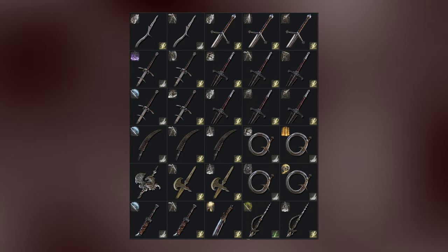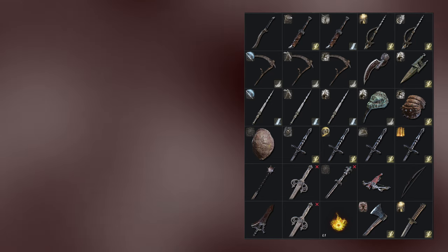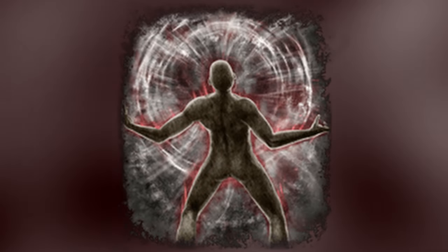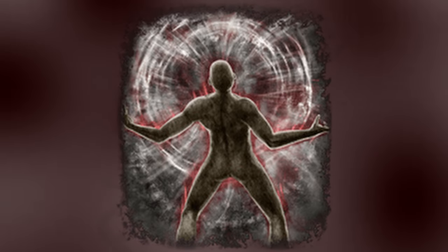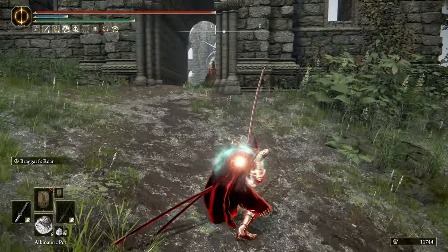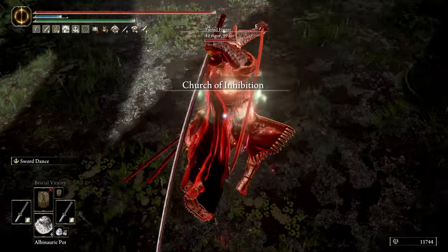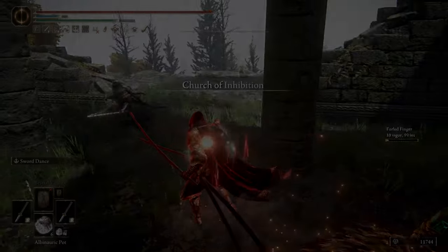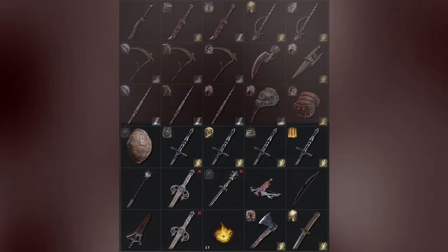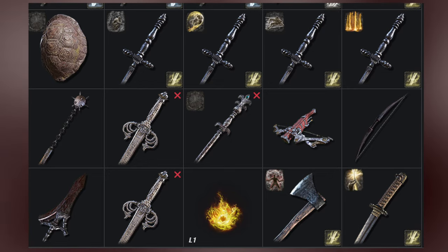The bulk of the pages below consists of left-hand weapon options to pair either with the power stance weapons above or the main hand shields. For power stance setups, one of the strongest Ashes of War to put on your left hand, regardless of build, is Braggart's Roar — it is an easy body buff to apply and gives a significant boost to your AR, endurance, and defense. Last but not least, here are some miscellaneous weapons at the bottom of my inventory, usually reserved for last-resort situations like the Chainsaw and Sleep Swords, or for random off-meta setups like the Hand Axe or Black Bow.